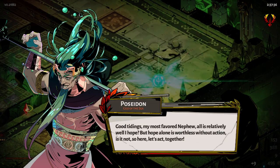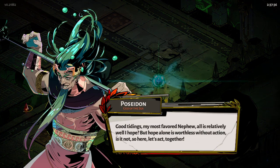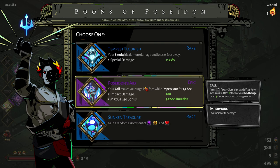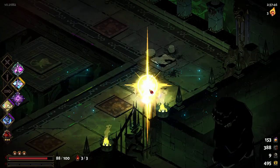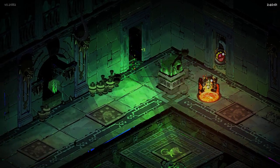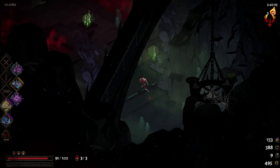Good damage. Good tidings, my most favoured nephew. Hope alone is worthless without action, so let's act together. What do you have? Special? No. I just realized this special together with the Chiron aspect could be amazing — it's High Tide. I have to remember that one for the future.